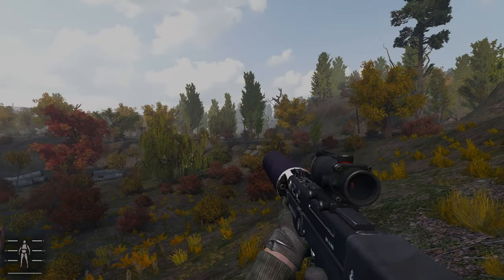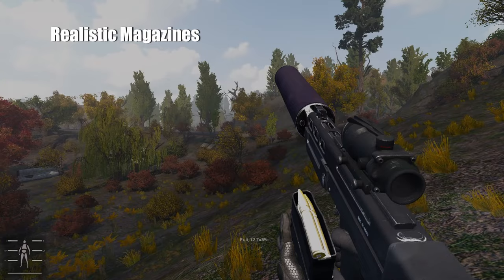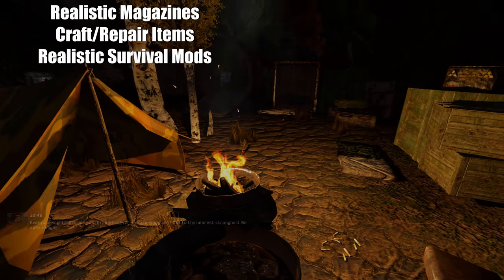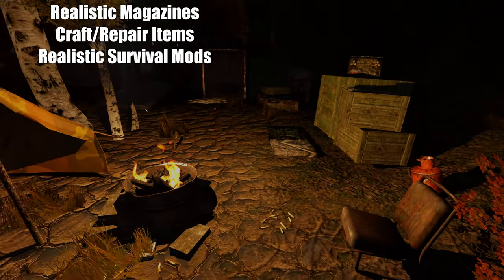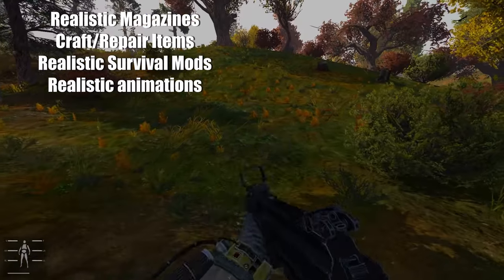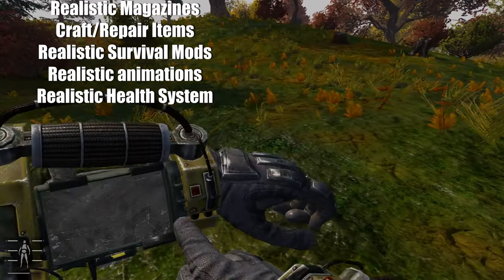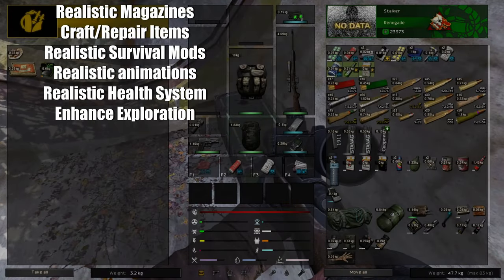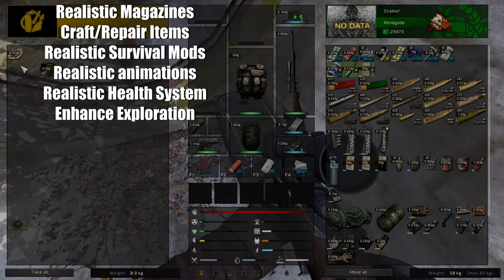So let's do a recap: we've got realistic magazine mods, mods to help maintain weapons and crafting, and realistic survival mods so you can live anywhere on the map without visiting a shop for food or water. We also have realistic animations and a health system, plus mods that add more incentive to explore with a much better looting system. So what's next?